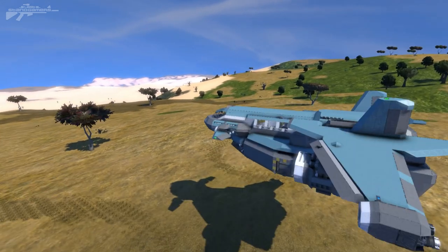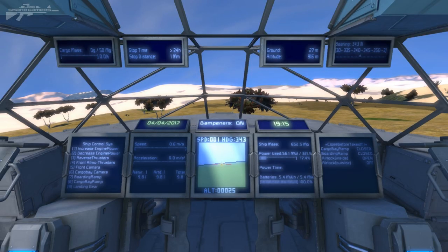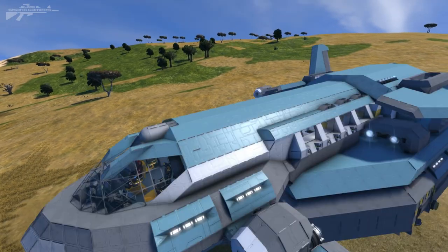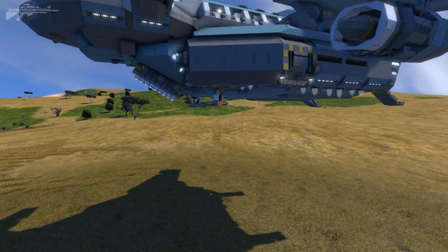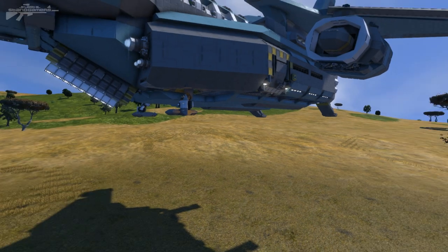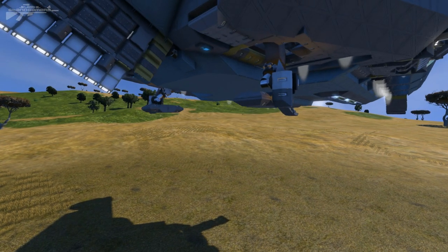I've found a lovely patch near a desert to put the ship down. Let's bring out the landing gears first — pressing number nine should fold them out. Oh, look at that, very nice indeed! Let's bring them in and out once more — look at that front one folding away.